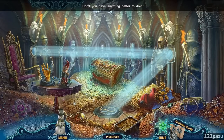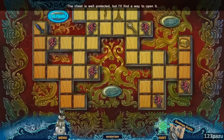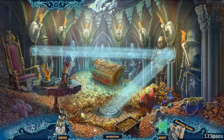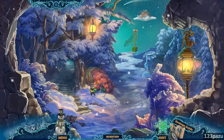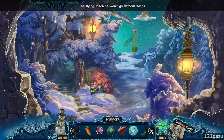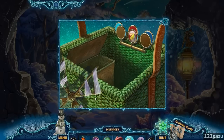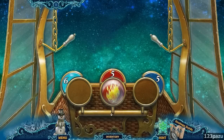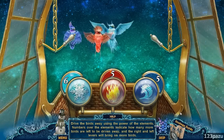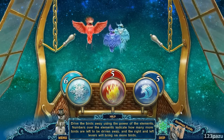Go back to sleep — don't you have anything better to do? A treasure chest. We don't have the pieces yet — actually we have one of them, one of the game pieces. Let's head this way. Flying machine — put in the repaired wing and give wrap. And the propeller. Is it working? Flying machine needs a bit of repair — put in all the parts. Drive the birds away using the power of the elements. Numbers over the elements indicate how many more birds are left to be driven away. The right and left levers will bring on more birds.